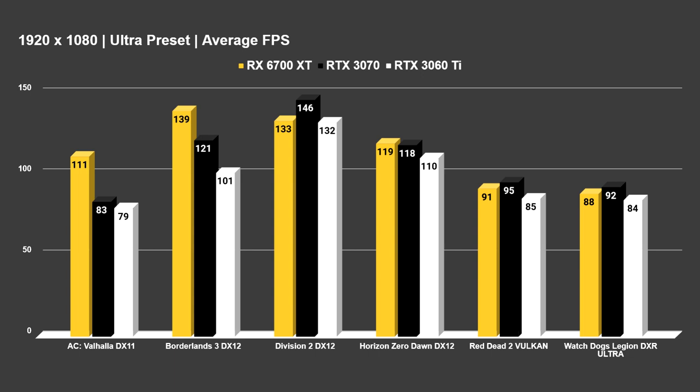At 1080p, the 6700 XT price-wise sits between the 3070 and 3060 Ti, but it's really more trading blows with the 3070. They're kind of in a very even pattern in some games, except for ones that really favor AMD — I'm looking at you, Borderlands 3 and Assassin's Creed Valhalla. Those two absolutely crush NVIDIA. But they are outliers. Division 2 favored NVIDIA at 146 vs 133 on the 6700 XT. The 3060 Ti is a big story here — it gets really close to both cards, and at MSRP it would be considerably more affordable, almost seeming like the mid-range champ right now.